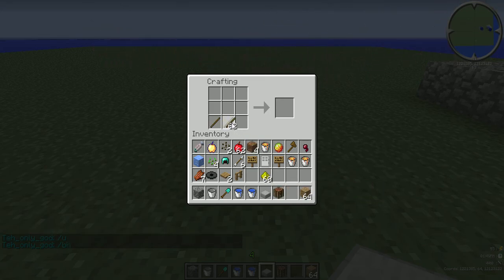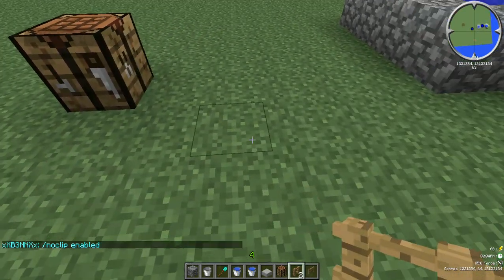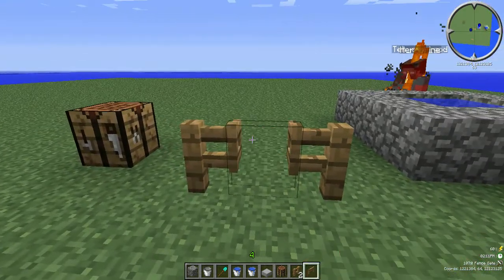For a fence you just do this and you get two fences. For a gate you just do this and there's your gate just like so.